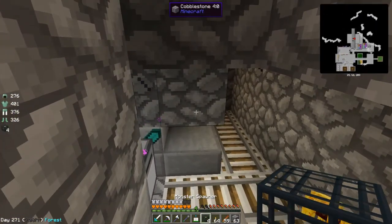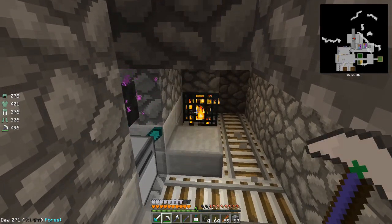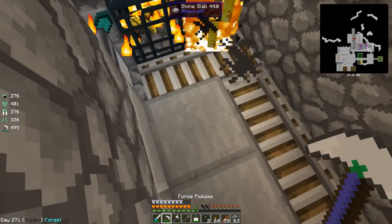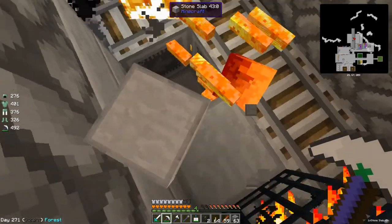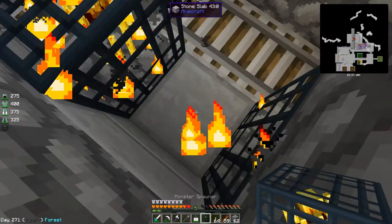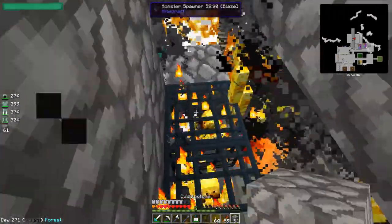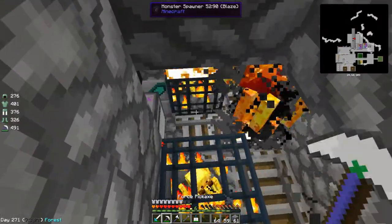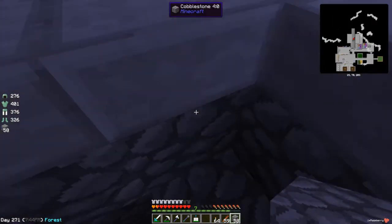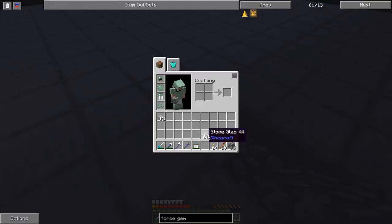I can do it from here — thanks, ink — there we go, pop these down. Yoink, yoink. Okay, oopsies, come on Ryan. There we go, all sorted. That's all the blaze spawners we need for the challenge, so that is all done.